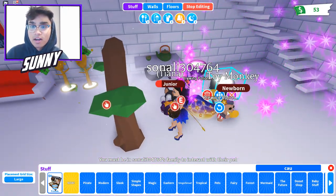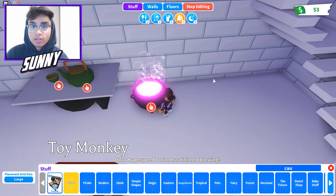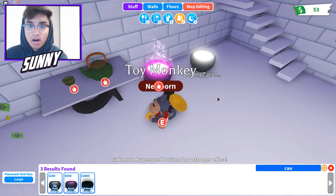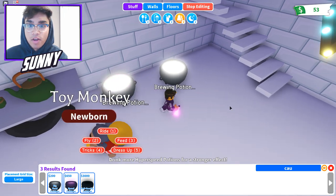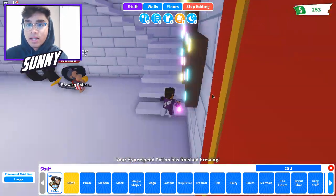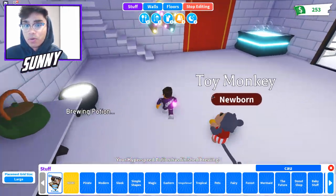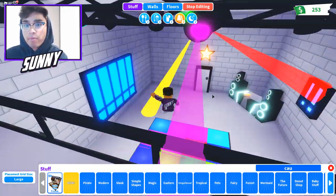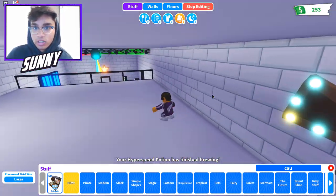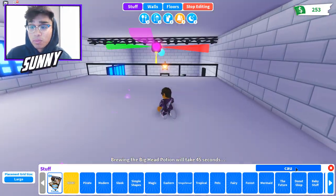If you literally stack the potions up on one another, you just go towards one of them and keep pressing E over and over, which is super easy. I'm brewing another set of potions now and you can resell them. I kept the hyperspeed potions because I actually need those, but if you don't need big head potions you can just resell them. Hyperspeed potions are very useful in the game.